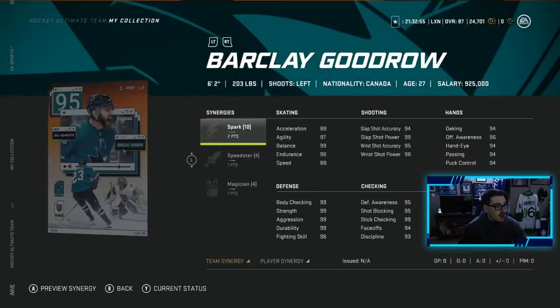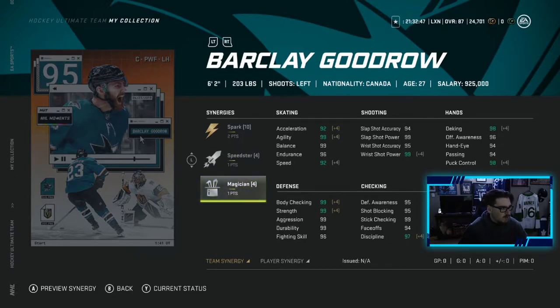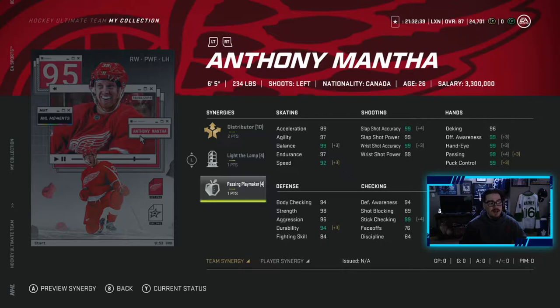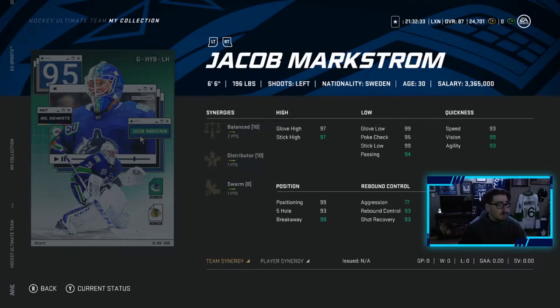Not bad actually. We got Barclay Goodrow — interesting master set player — but he's got two to Spark, one to Speedster, one to Magician. Not a bad card to be honest, but interesting choice with Goodrow. You've got Anthony Mantha — ooh — two to Distributor, one to Light the Lamp, one to Playmaker. Pretty good card if I do say so myself. And then you've got a 95 Jacob Markstrom with two to Balance, one to Distributor, one to Swarm.